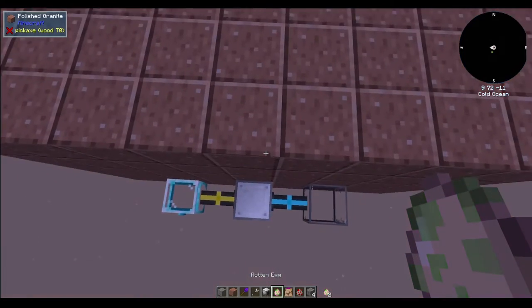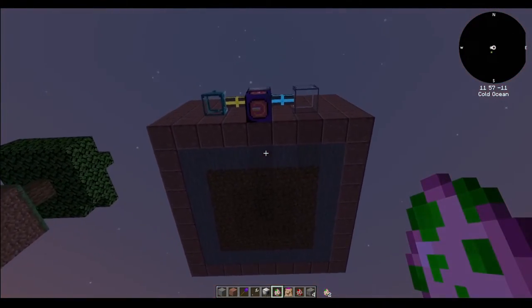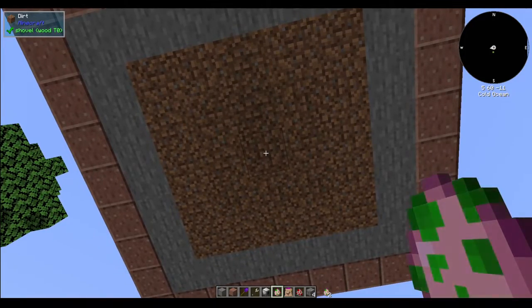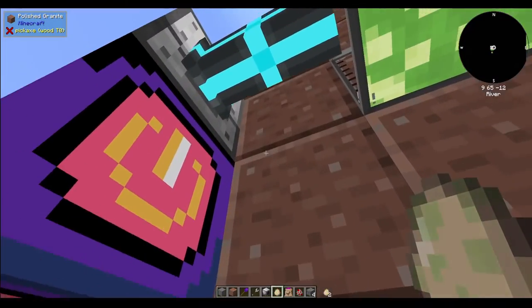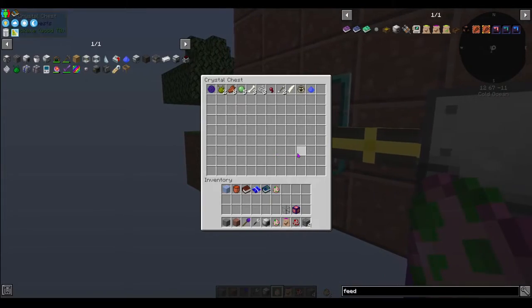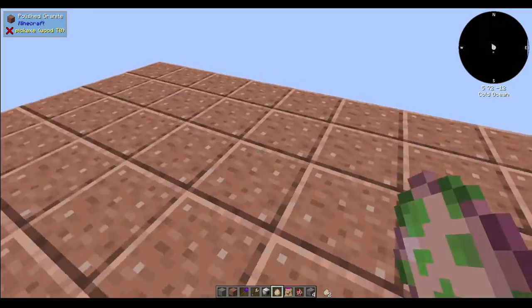Let's turn it back to daytime so you can see. This should give you a five by five, so if you right-click the middle part there — and there we go. Now it is spawning and killing pretty much everything that goes in.